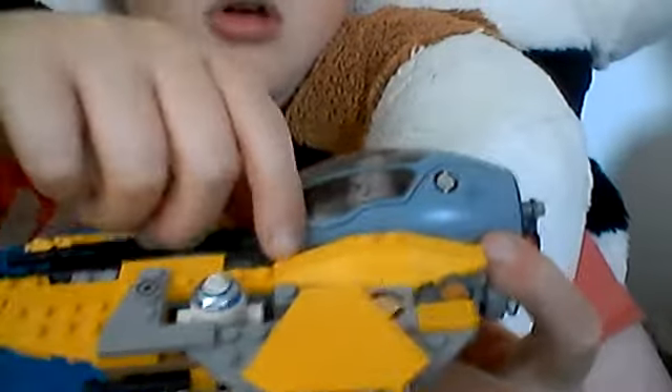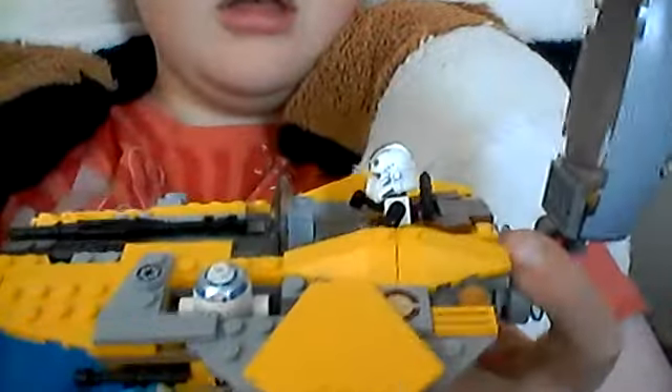You can see this part comes off - it's a canopy. He has his little blaster there. This is a modified blaster we got from Bricks.com, MegaBrics.com.